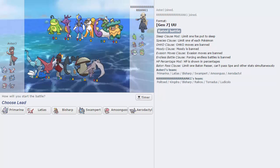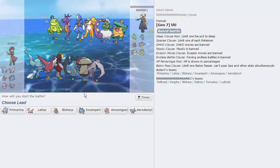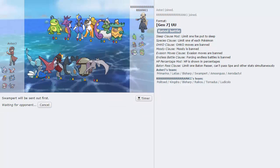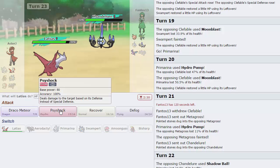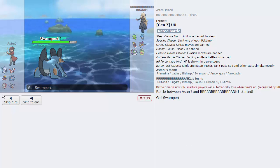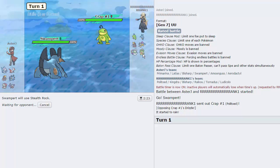We got another game against Rank 1 — we've got a rain team, very threatening to this team. I think I'll just lead with Swampert and get up Rocks and hope they stay up, because that's my best play. We lead off with Swampert against his Politoed — fantastic. We'll just get up our Rocks. He might be tempted to go out into Tornadus or Ludicolo.